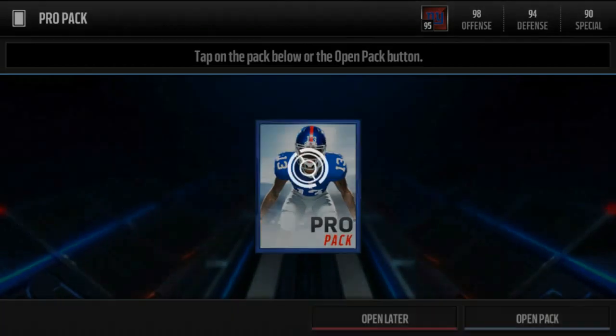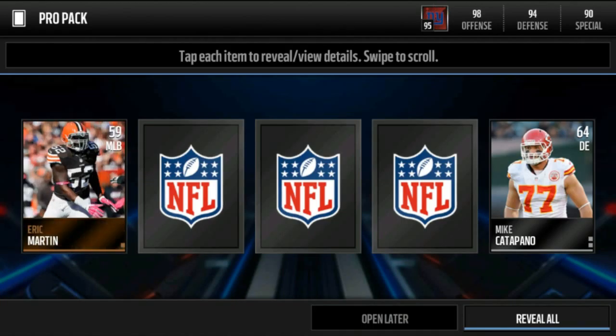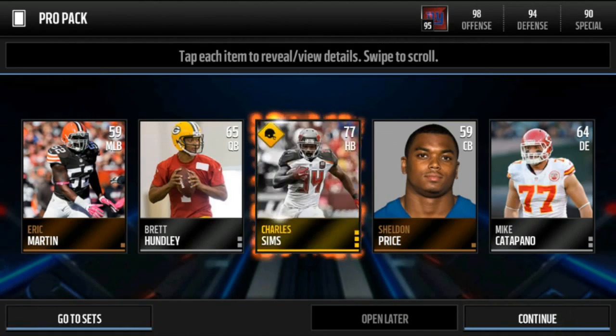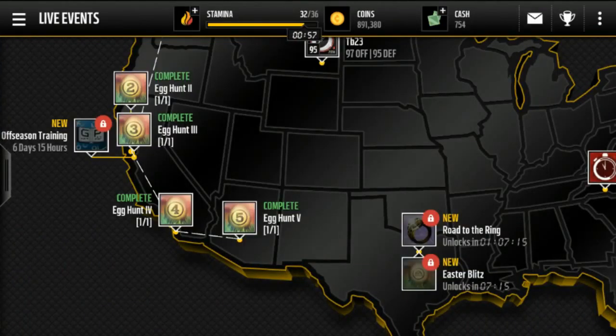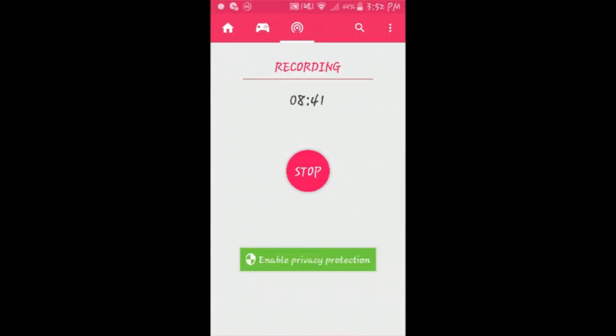One more for good luck to sign off — Mike Catapano, Eric Martin, Brett Hundley, Sherwood Price. Please be an elite legend, some kind of legend — I'm not even gonna look. What is it? Yeah... it's Charles Sims. Okay, well thanks for watching — leave a like on the video if you enjoyed, subscribe if you want to see more content like this, and I'll catch you guys next time. Peace.